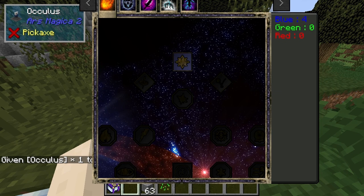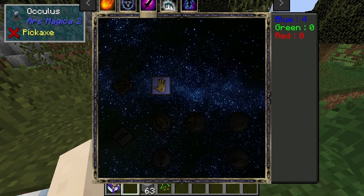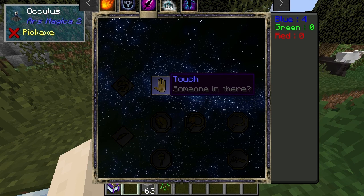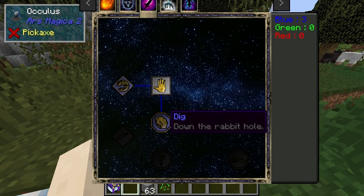Yeah, here we go. So you get four points to start with, and you've got various things — self, and touch. Dig is the one that you need to get, I think. Dig is the one which is most commonly done, I believe. So there's no point in really straying too much from that — we'll go for that, and we've got target non-solid blocks and dig.